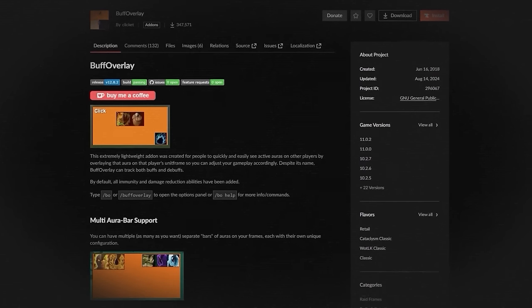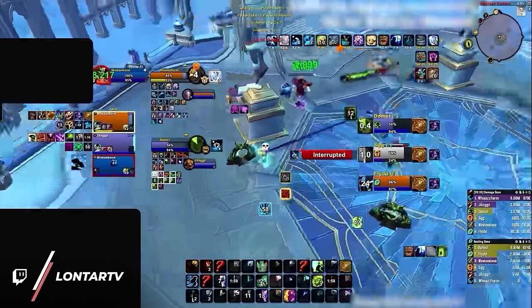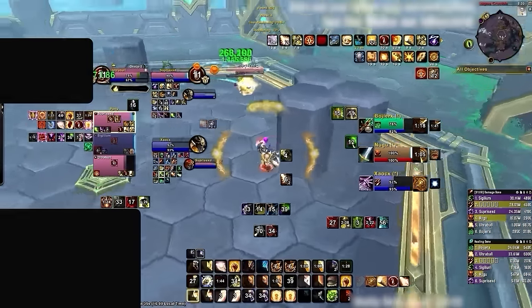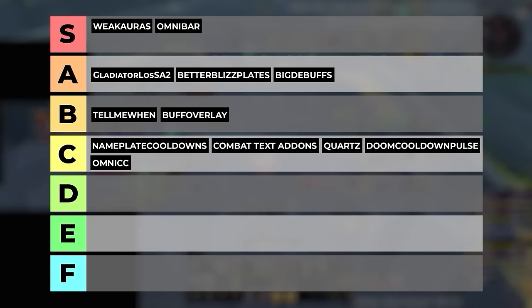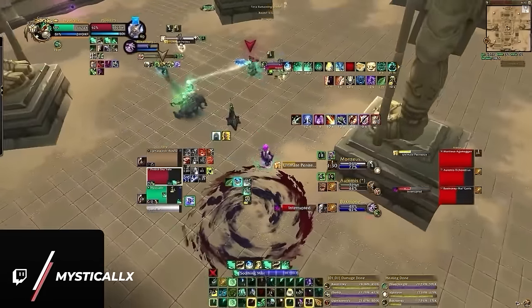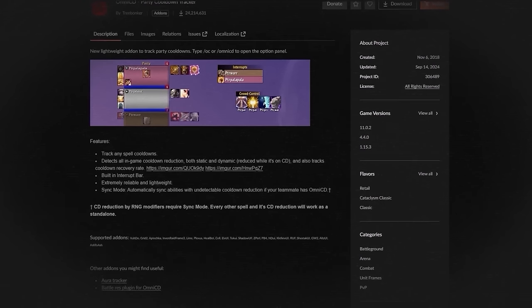Buff Overlay on the other hand is a relatively newer add-on to enter the PvP scene. It is incredibly lightweight and just like Big Debuffs, it adds visual clarity to raid frames, but this time by having important buffs highlighted in the center of raid frames. As a healer this is super useful, especially in solo shuffle where it can be hard to notice when your teammates have a defensive active — overall this will reduce the chance of overlapping. While Buff Overlay is a single task add-on, it can massively affect gameplay, which is why we're putting it in the B tier. Omni Auras combines the benefits of Big Debuffs and Buff Overlay into one complete package. There's a convenience factor here since it means fewer add-ons to manage, and for that reason alone it will be going in the S tier.